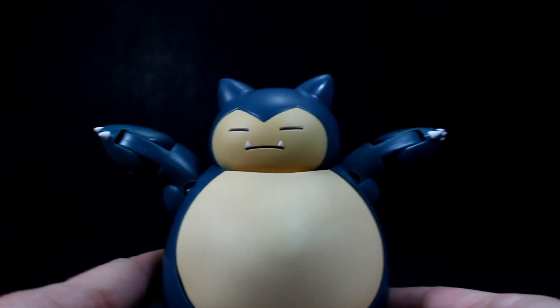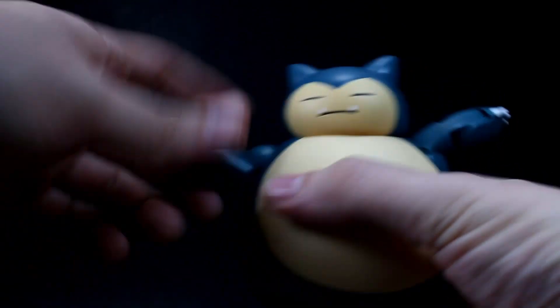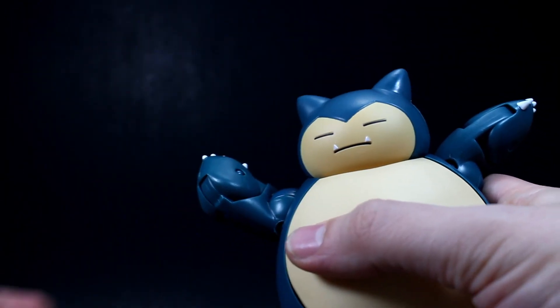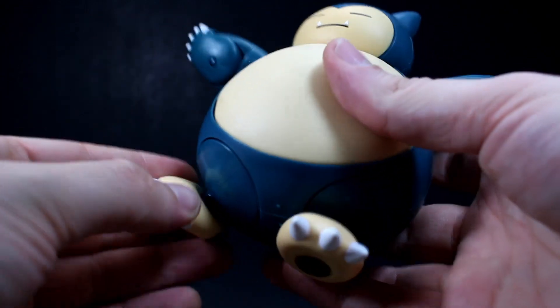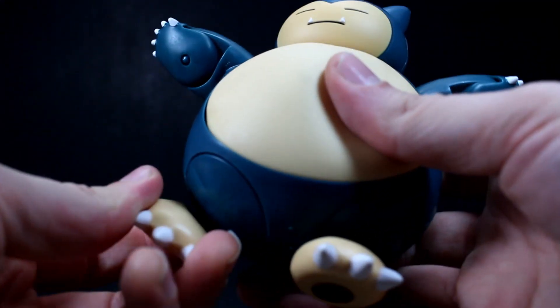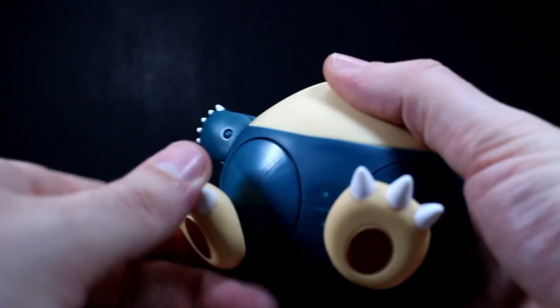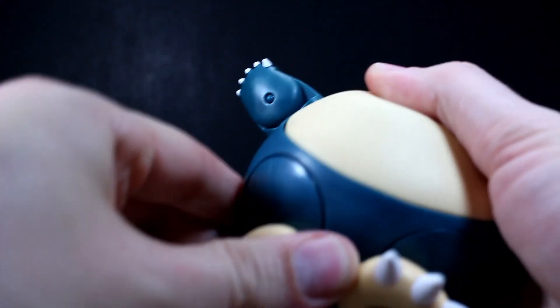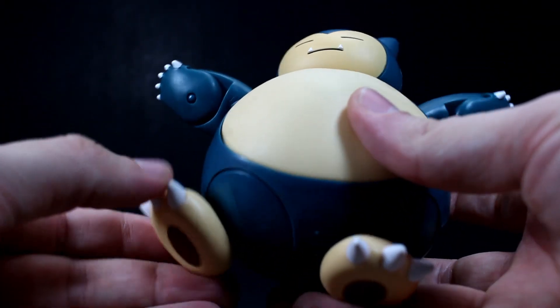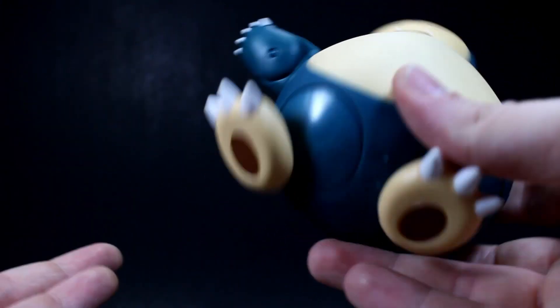His arms will go up to about here and they are on a 360-degree rotation at the shoulder as well, and you get a single-jointed elbow. Then on to his legs, which are actually really neat — his feet are on a ball joint so you get 360-degree rotation as well as front-to-back and side-to-side movement. You also get these giant rotating circles which are a really genius idea for getting articulation into a figure like this. You just rotate it to position the foot wherever you need to balance the figure and get a more dynamic pose.